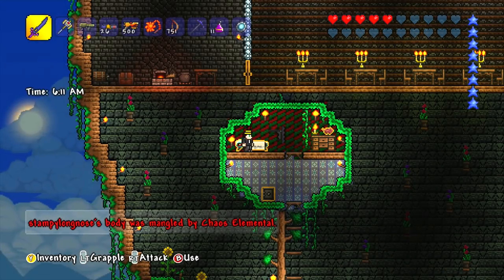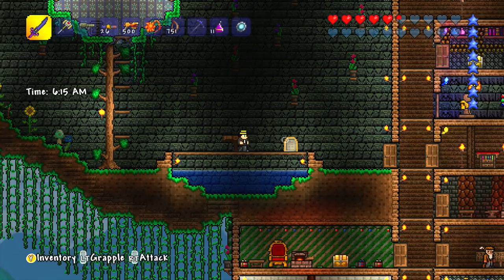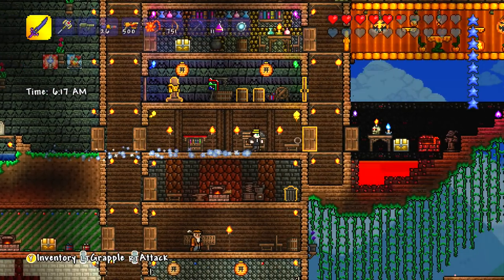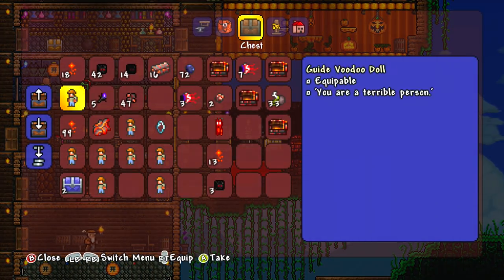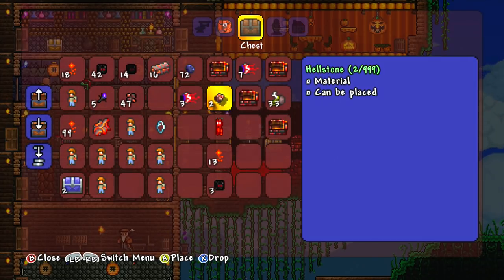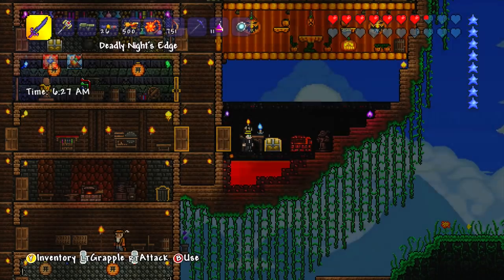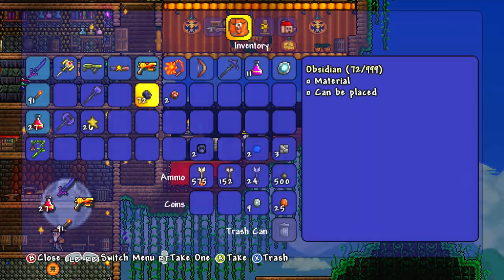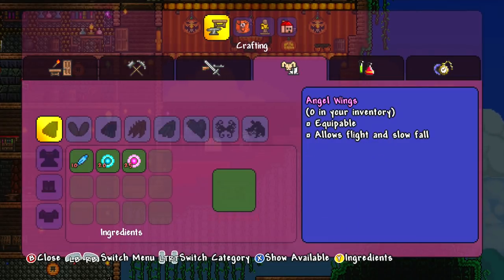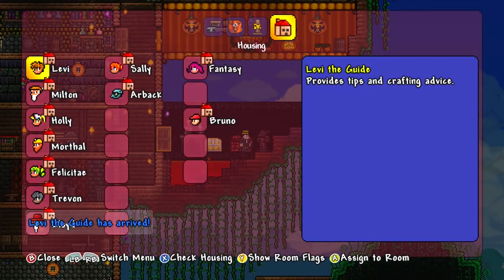That didn't go very well. I need to get that hellstone — let me check how much I have. I've got 16 bars. Is it three hellstone I need to make each bar? I've got plenty of obsidian as well. So let me go to the hellforge and double check what I need to make the bars because it's going to be very tough to get to the underworld. I've got a new guide — Levy the guide has arrived, jolly good. He can join the family.